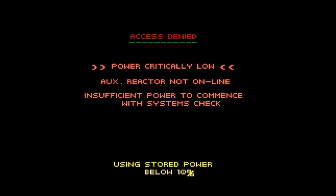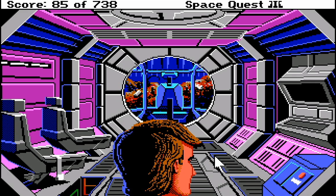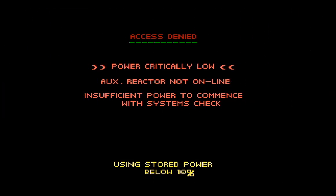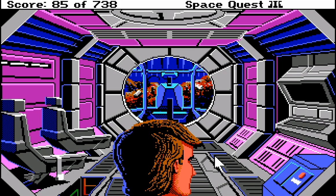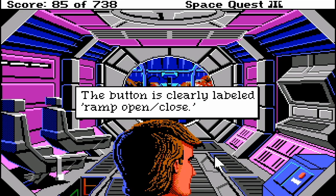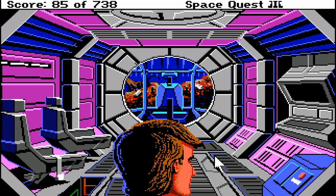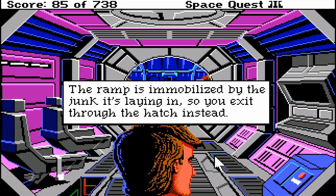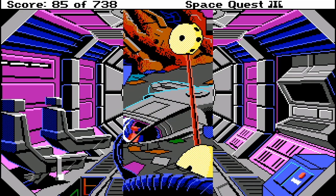Power critically low. Auxiliary reactor not online. Insufficient power to commence with system check. Use power stored below 10%. The button is clearly locked. Ramp — open, close. There's a ramp. The ramp is immobilised by the junk it's laying in. Oh, well that explains why there's no way in except by the hatch.